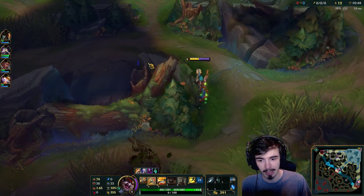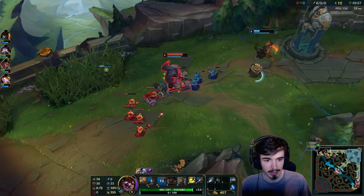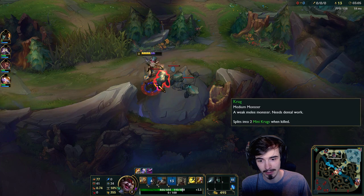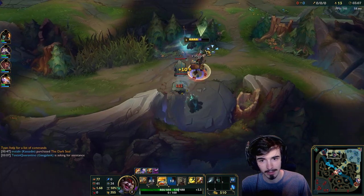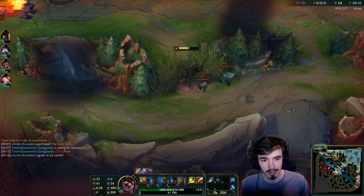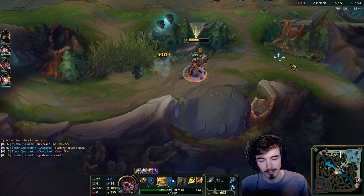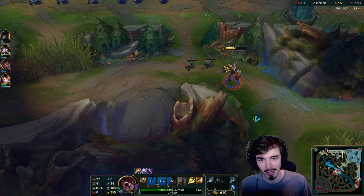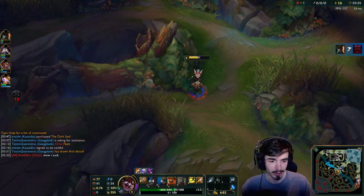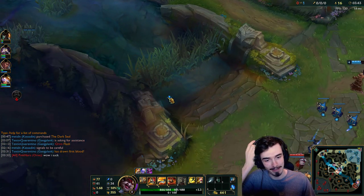I'm going to go for a Gromp camp here, and then I'm not quite sure what I want to do — I sort of want to go top lane, but GP is very low and he wants to farm those minions, so it might not be a good idea. These Grumps are going to kick my ass a little bit, so I might be a bit low. The core idea on Kled is to just get through your early game a little bit. We're going to go top lane here.